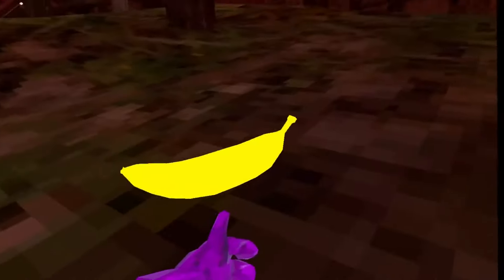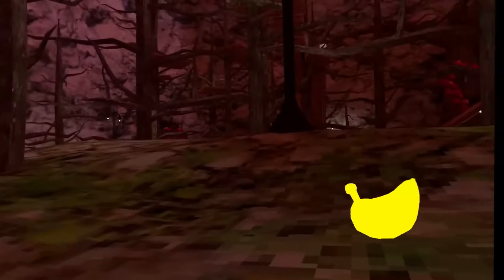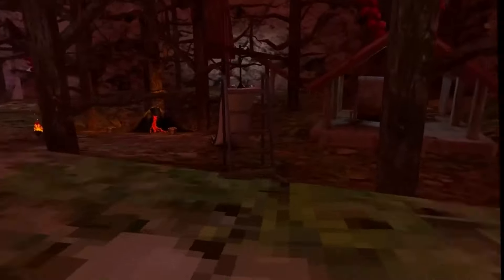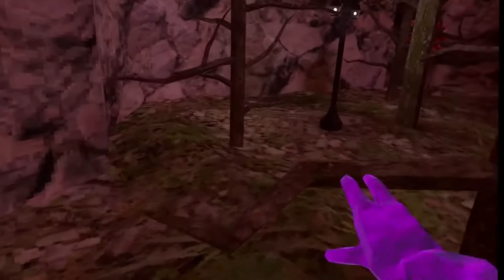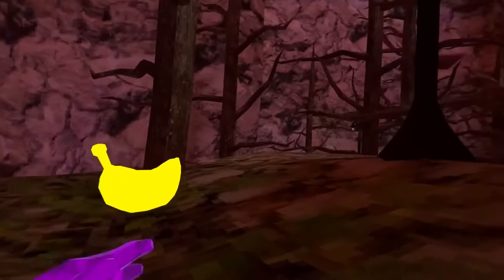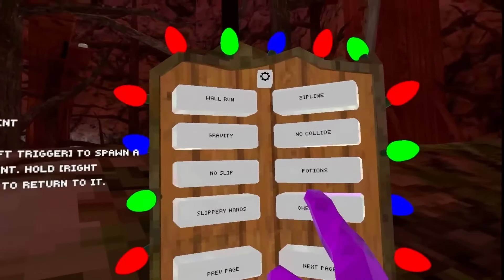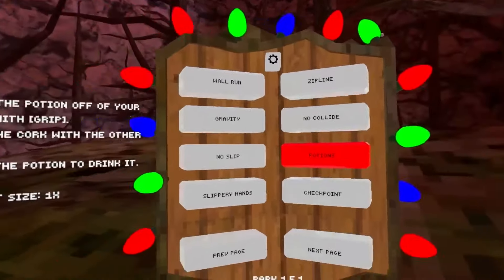Next mod is checkpoint. You hold your left trigger to place a checkpoint anywhere you want. To go back to it, you use your right trigger. So for example, if you want to juke someone, you juke them out, then teleport back and tag them. Easy. This mod menu is seriously advanced.